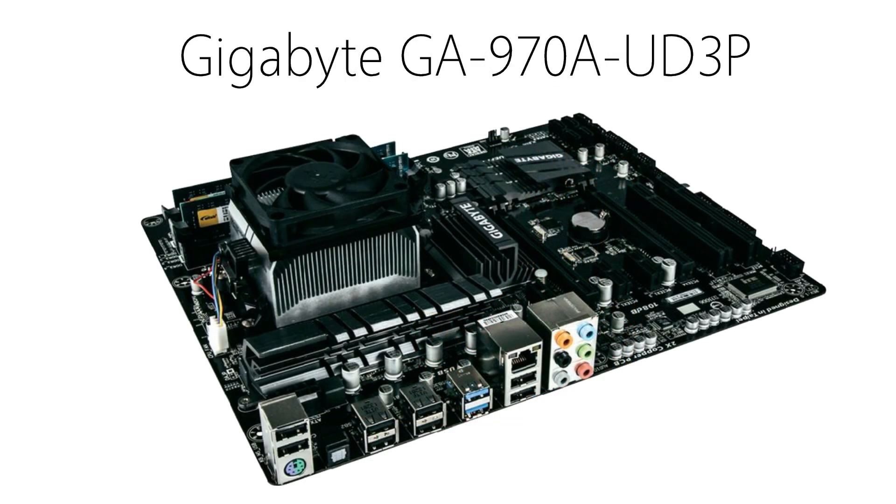For the motherboard I chose the Gigabyte GA970AUD3P. This motherboard is a good fit for this build as it supports overclocking with this processor. It also has 2 USB 3 ports, 8 USB 2 ports, 4 memory slots, and it's overall just a perfectly solid motherboard with all the extras you'll need for around $100.